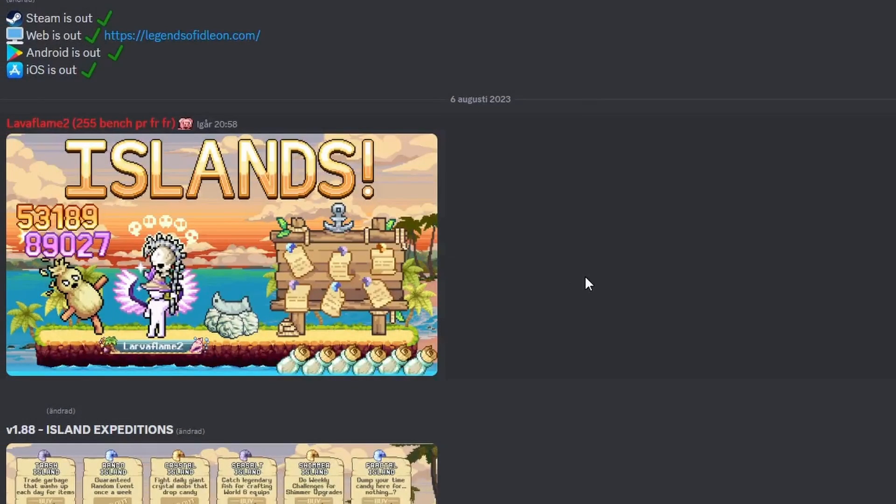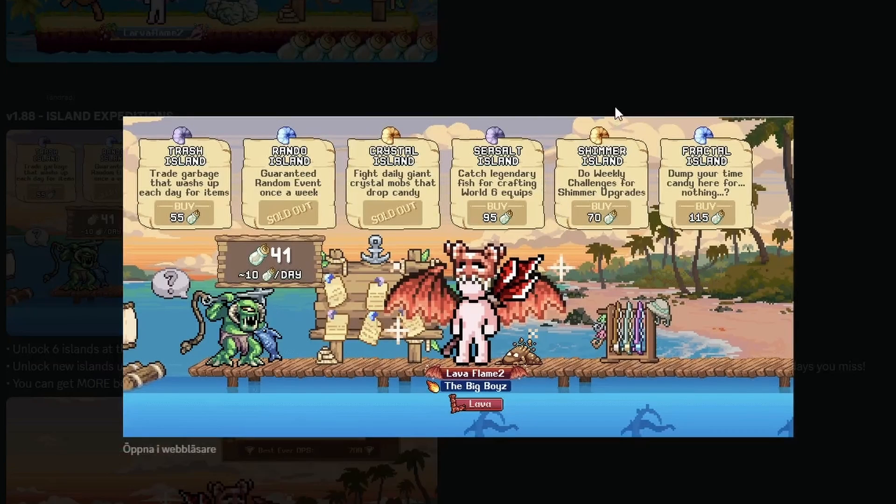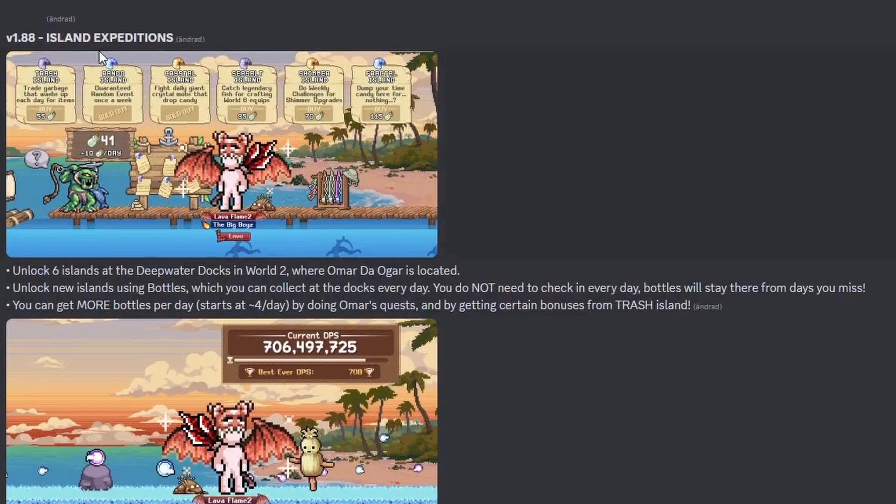We have a new patch — Islands! You unlock your island here, we will take a look at this later in the video. Island expeditions unlock six islands at the deep water docks in World 2, where Omar the Ugar is located. Unlock new islands using bottles which you can collect at the docks every day.